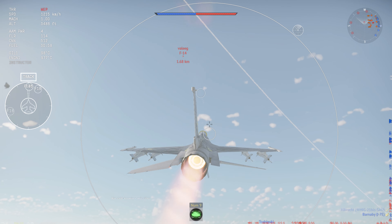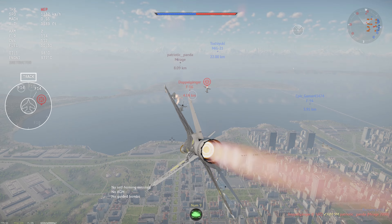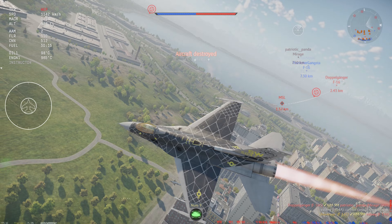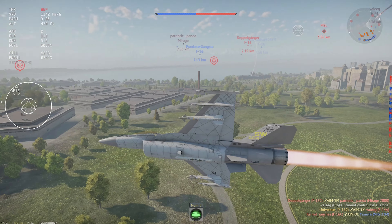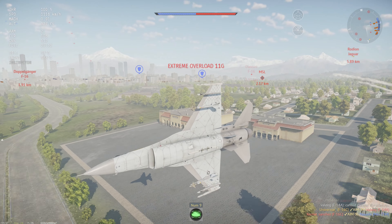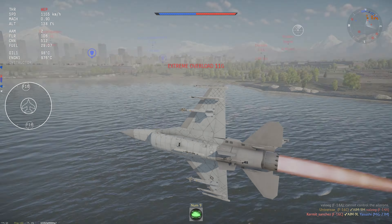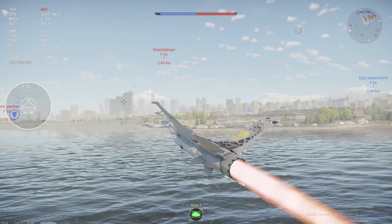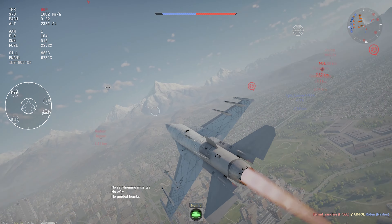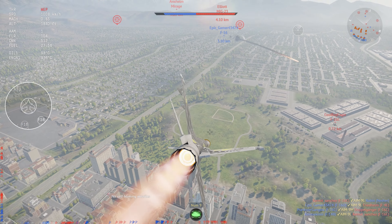With the new dev server update, the AIM-9M now has a smokeless engine, but the AIM-9M was also hugely nerfed. Its IRCCM is absolutely trash now — that thing literally cannot track at all, it's so flare hungry. Maybe I just had bad angles, but it was really weird because I was seeing other people firing off the AIM-9M and it was absolutely dominating and unflareable, so I don't know what I'm doing wrong.